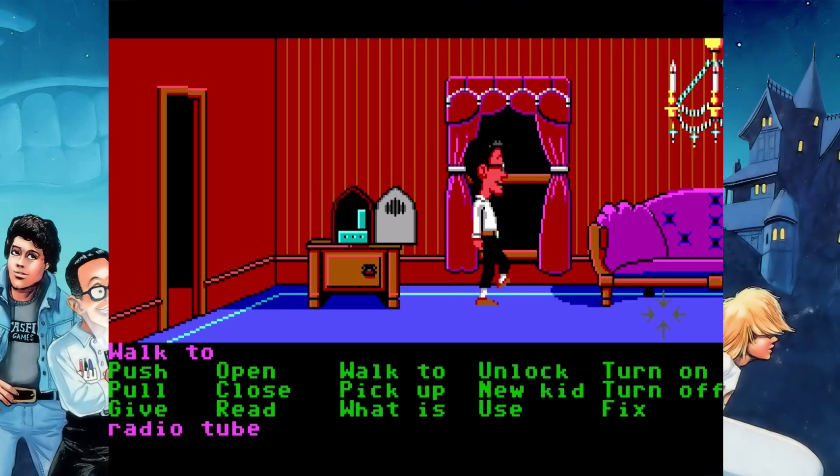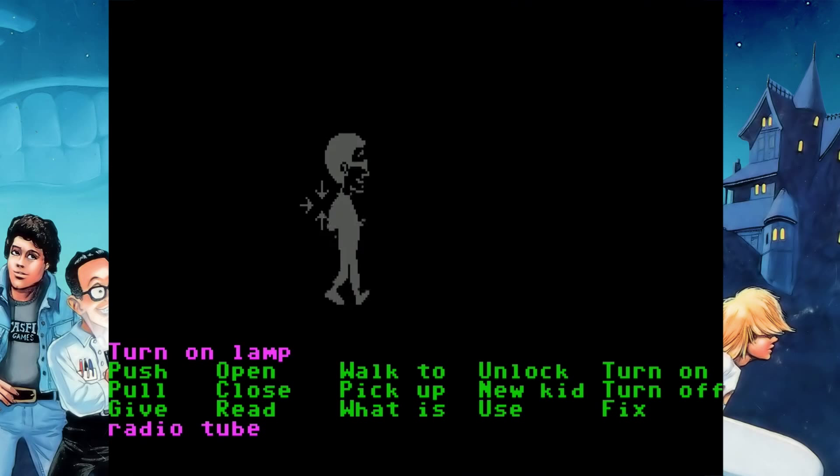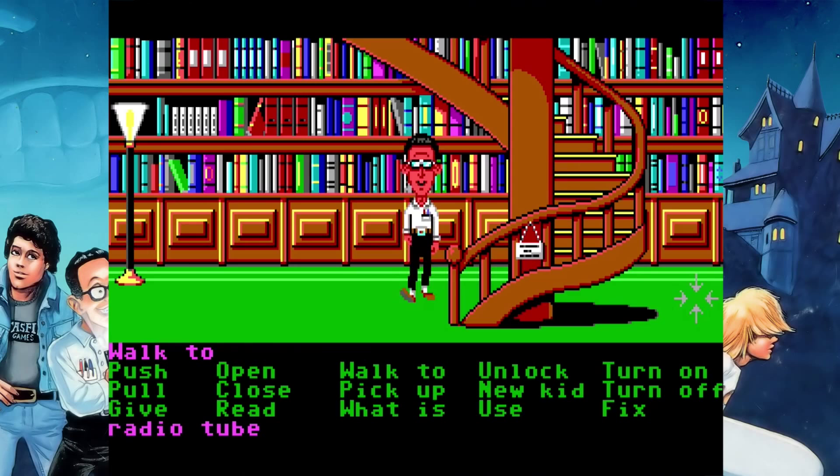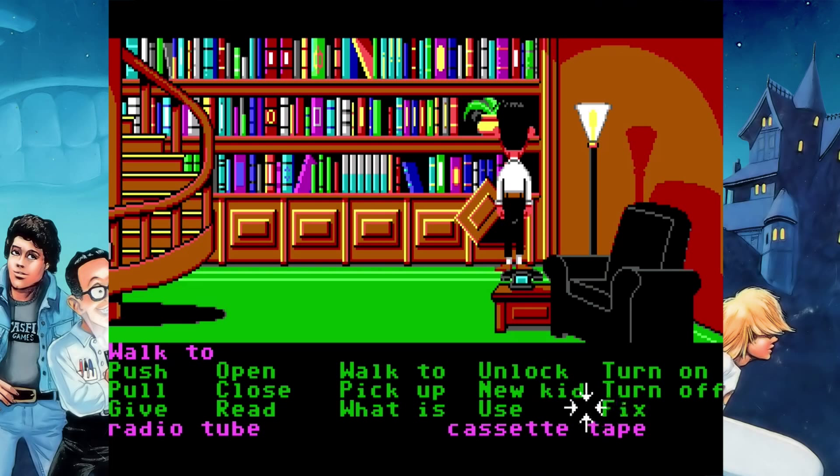Ron Gilbert and Gary Winnick are two names you should know if you're interested in adventure games. Ron Gilbert is responsible, at least in part, for games like Zack McCracken, Day of the Tentacle, and Monkey Island. More recently he put out The Cave, I think very early last year. Gary Winnick worked on many of the same games as Ron Gilbert as an artist, animator, team lead, and so on.